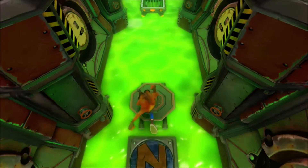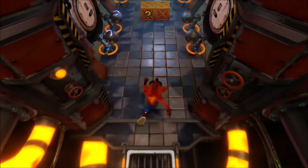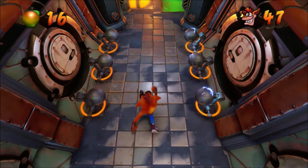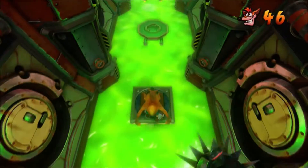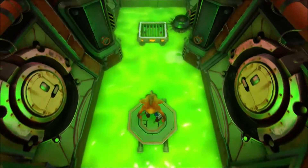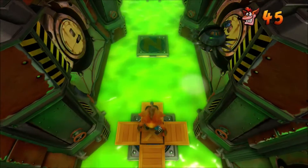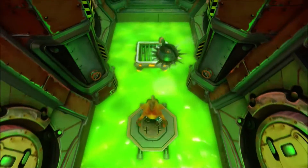If you know anything about electricity in the Crash games, you will know that it stalls Crash, including here. These things are annoying. Also, these boxes — if you die enough times, they completely disappear. As we will see when we come back to this level. So let's actually move over here and jump — not into the chemicals! That drowned Crash there. Let's do that again after a little pause break.